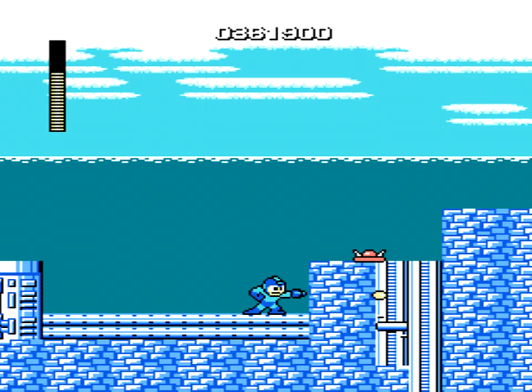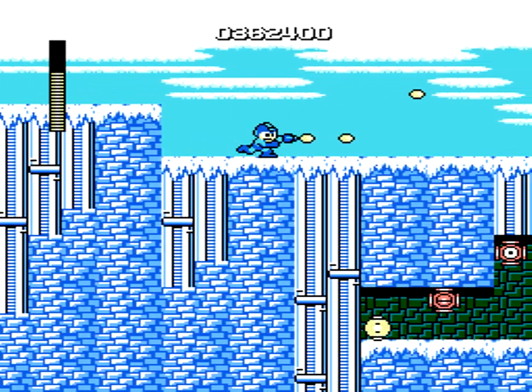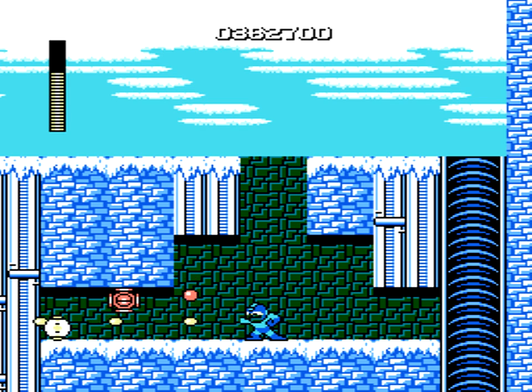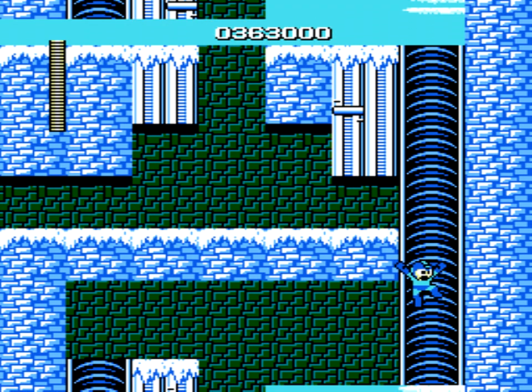I'm trying to remember his bullshit reason for not taking Ice Man in Mega Man Powered Up. It was probably something really stupid. He does have an excuse pre-prepared for every single one, especially Roll, which you can play as in Mega Man Powered Up. I think his excuse was, oh no, it's a girl, or something like that. Of course it was.